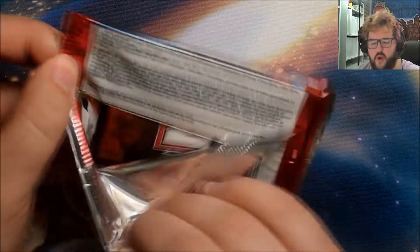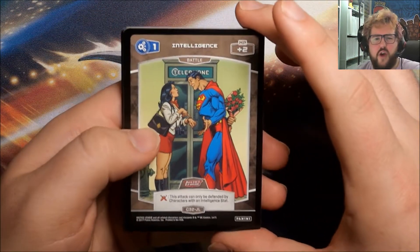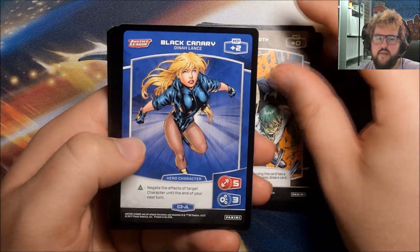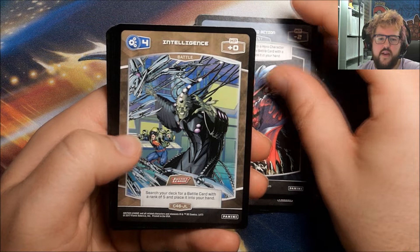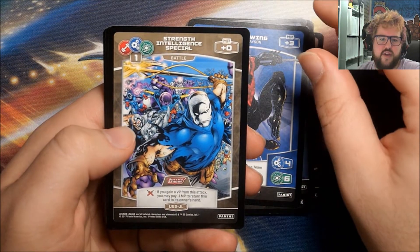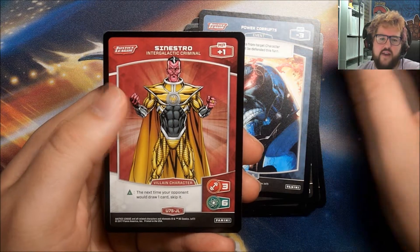We've got Intelligence, Birds of a Feather, Strength, Black Canary, Special, Leap into Action, Intelligence, our Rare is Come and Take It, Nightwing, a Strength Intelligence Special, Power Corrupts, and Sinestro.